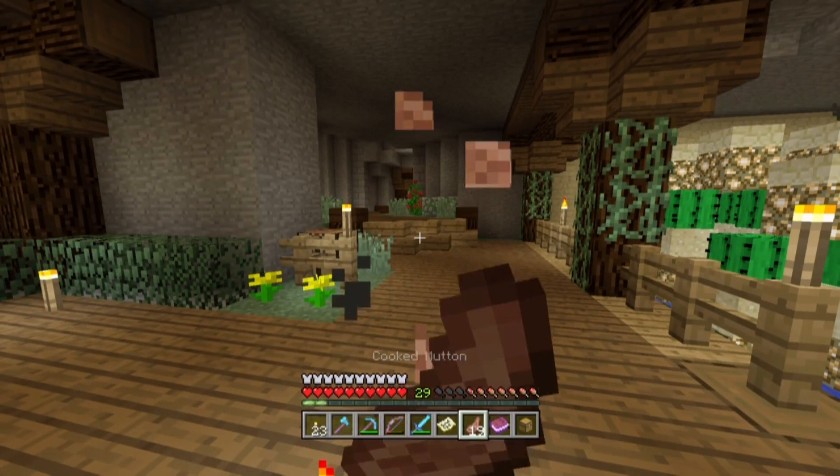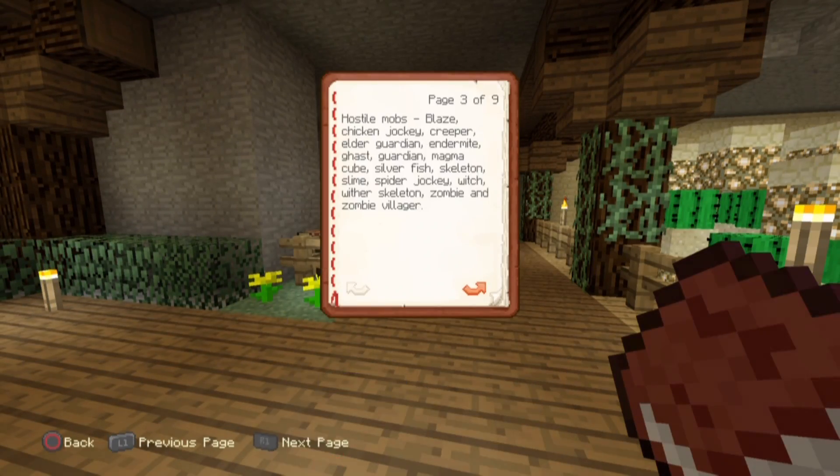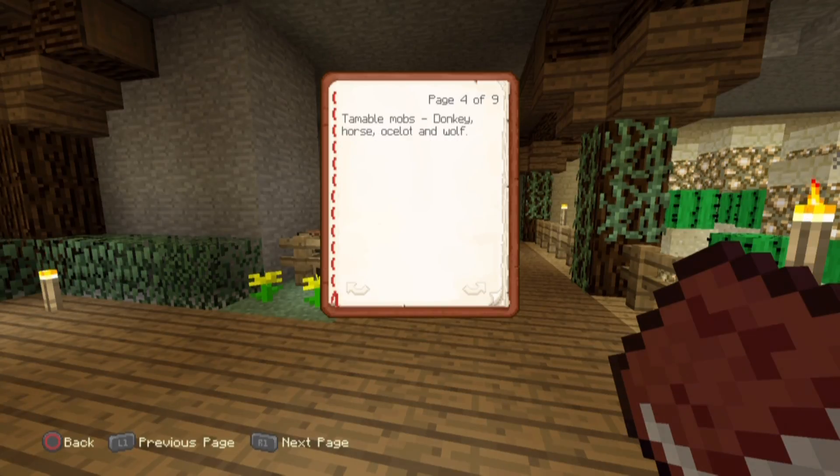Let's eat real quick. Tameable mobs: donkey, horse, ocelot, and wolf - those will be pretty easy to get. Utility mobs: iron golem and snow golem - that pretty much just means you build them yourself, so that'll be pretty easy. Boss mobs: ender dragon and wither - there's no way we're getting the ender dragon or the wither, it's not possible.